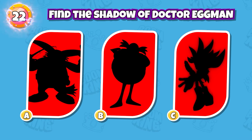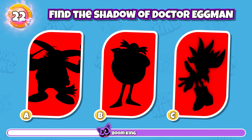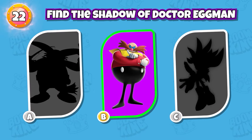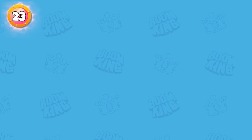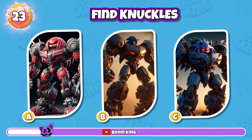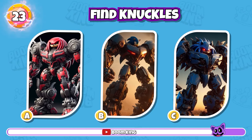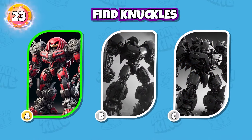Round 22 — find the shadow of Dr. Eggman. Round 23 — find the Transformers version of Knuckles. Exactly, I respect your imagination.